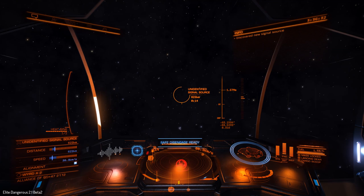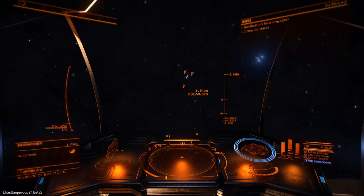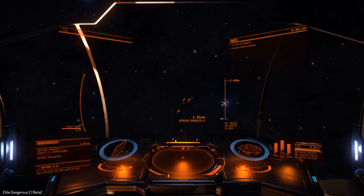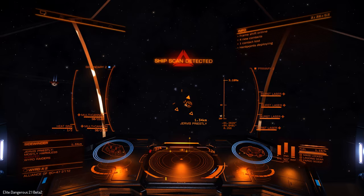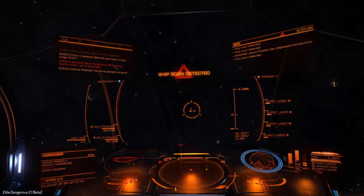We find an unidentified signal source really close to the planet, which is kind of convenient. We have a bunch of bad guys — a Sidewinder piloted by Jervis Priestley, mostly harmless and wanted. Here's some of the weird raiders, and he is going to be a member of the dead raiders very soon. All weapons lined up, going to fire everything — bringing out the multi-cannon as well. 47%: he is not going to last long.